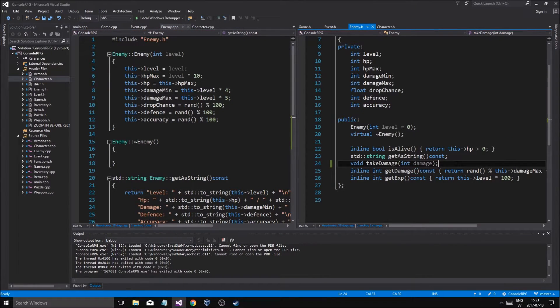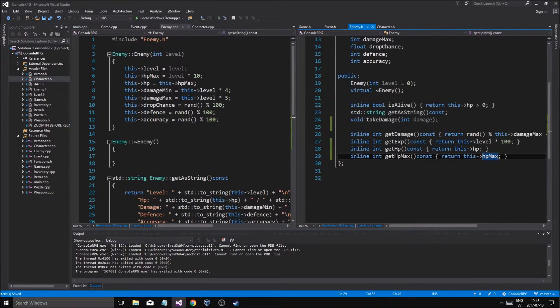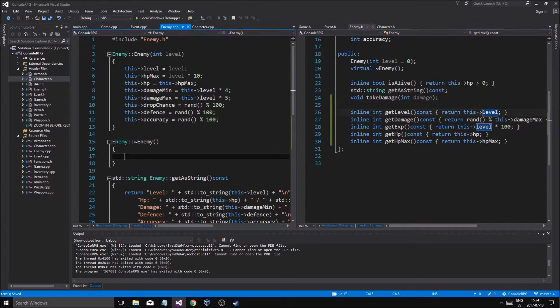Let's make some more getter methods. Let's do inline get HP, const, return this HP, and then return HP max — get HP max. And then get level I guess — get level. That's like the stuff you need to do.